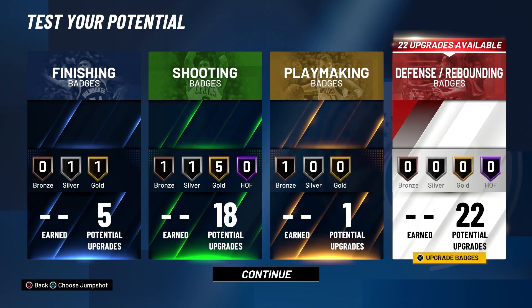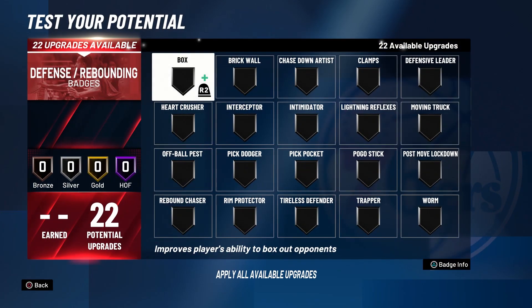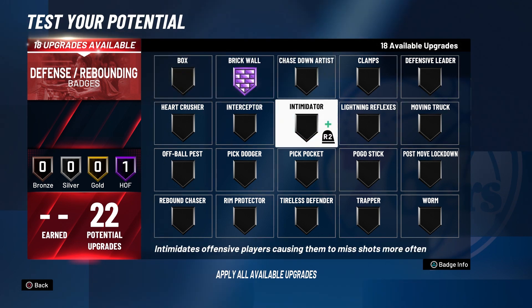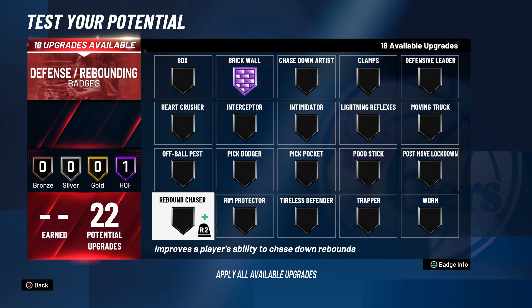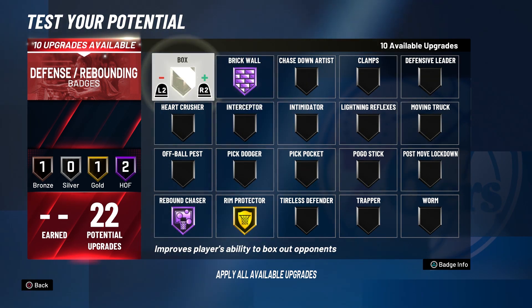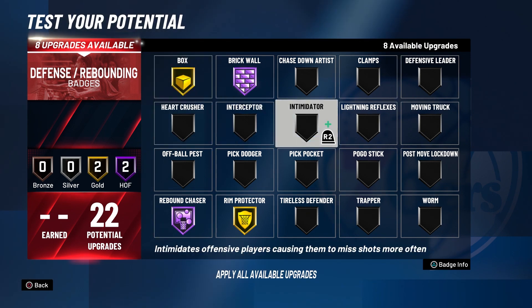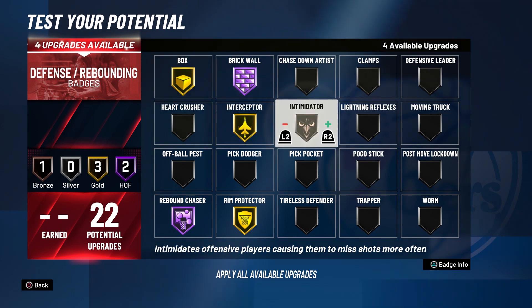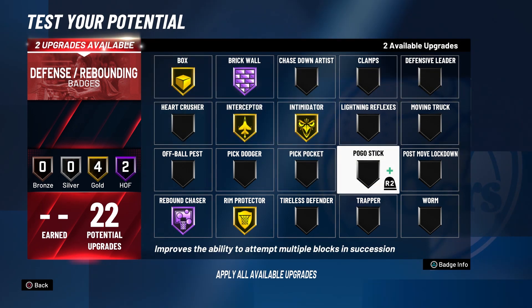For defensive and rebounding badges, go brick wall on hall of fame, rebound chaser on hall of fame, rim protector on gold, and box on gold. That leaves eight upgrades — go intimidator on gold and interceptor on gold, leaving two upgrades, and finish with pogo stick on silver.